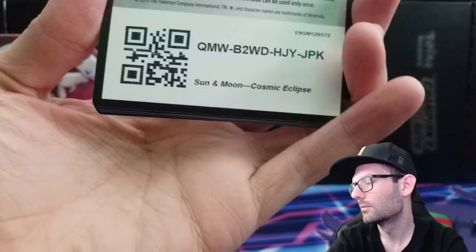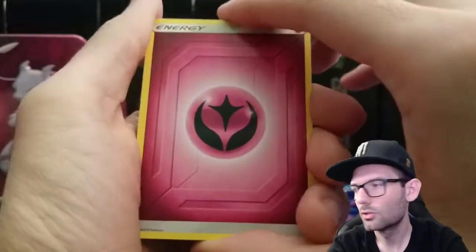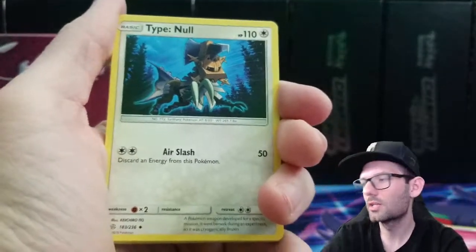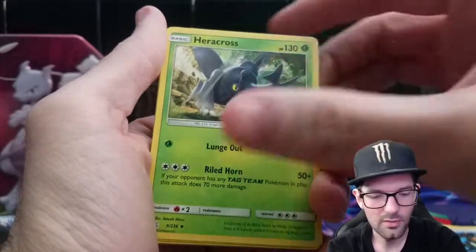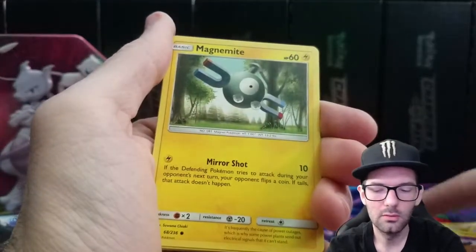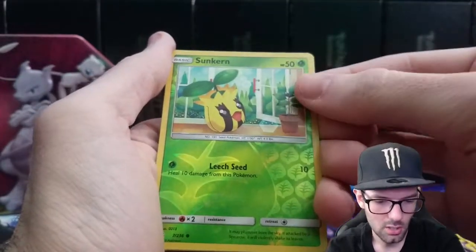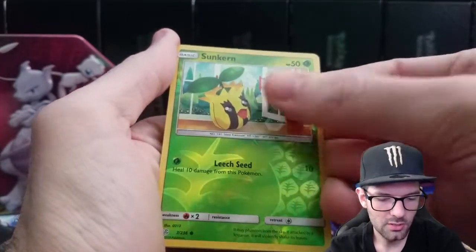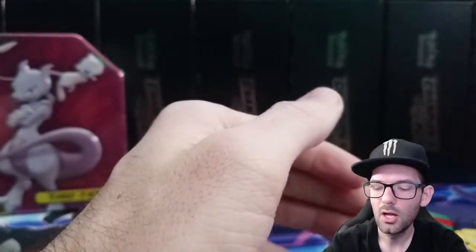Let's get into this Cosmic Eclipse and see if we can get ourselves a Pikachu — I would love that. The reprint is supposed to be in April, which just means we basically have a timeline for all this stuff we're opening. Roll it, Fantump, Magnemite, Lillipup, Trapinch — we got a Sunkern reverse, followed by a Palossand non-holo.